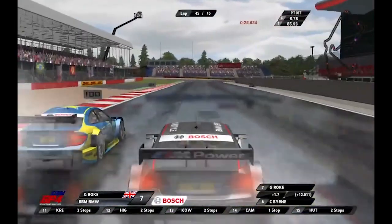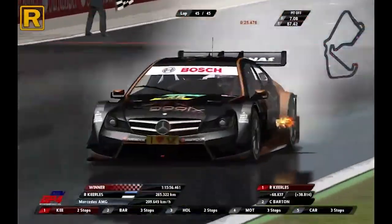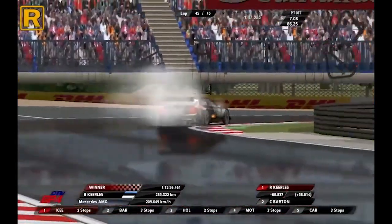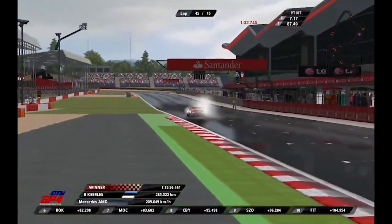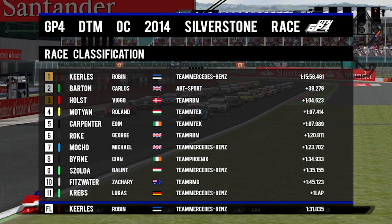On the final lap, George Roque overtook Roland Mochen at Turn 1 to take 6th place. After 45 laps, Robin Kirlis came through to become the first double winner of the season, with Carlos Barton taking his first podium in 2nd and Viggo Holtz taking his first ever DTM podium in 3rd. Roland Mochen finally picked up his first ever points in 4th, with teammate Ihoir Carpenter in 5th, George Roque in 6th, Mochen in 7th and Sian Byrne completes the points.